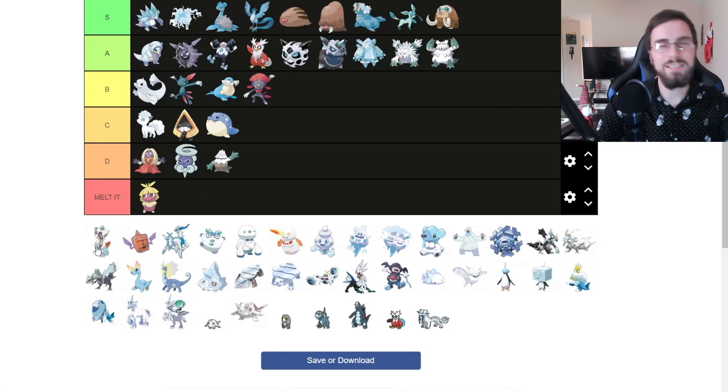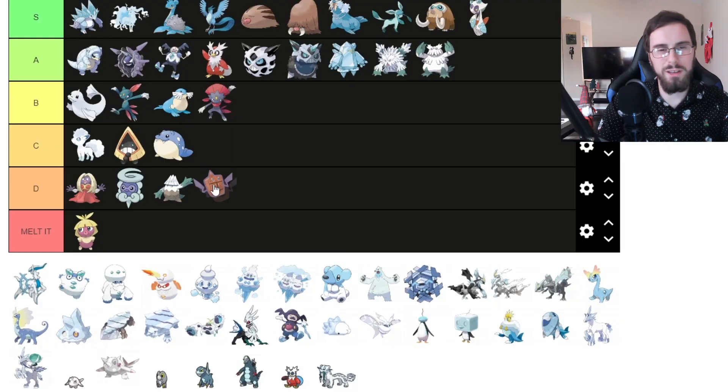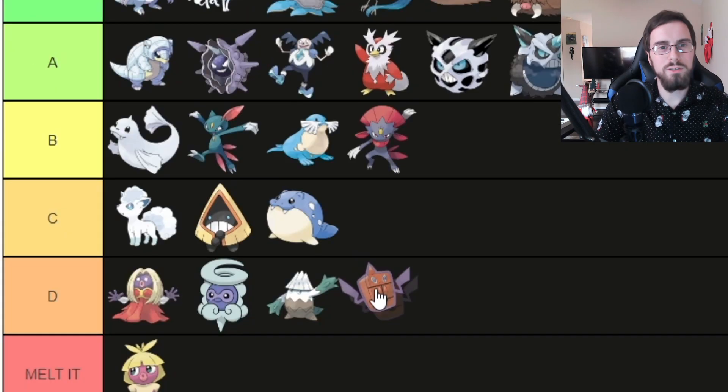Froslass, my second favorite ice type Pokemon — S tier. Ice type Rotom — he's a fridge. I don't really care for it; I don't care for Rotom in general, so I'll put it in D tier.